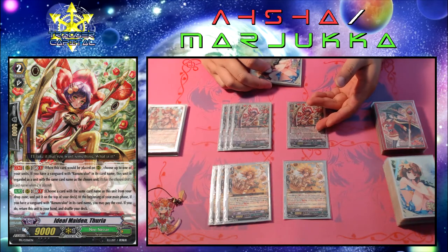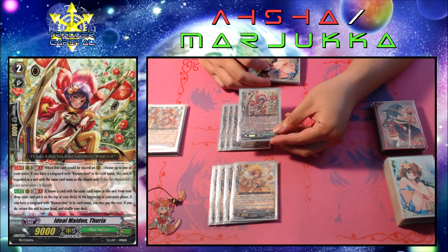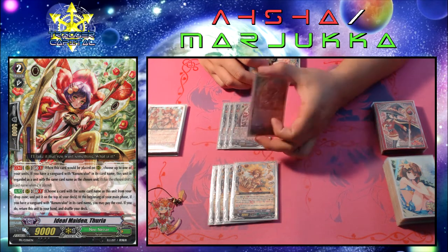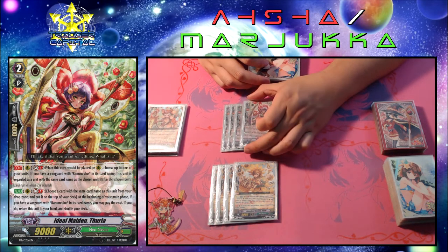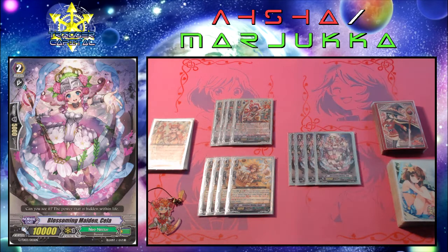Thuria's second ability is at the beginning of your main phase: you may put a copy of a card that has the same name as Thuria from your drop zone into the deck, and if you do, bounce Thuria back to your hand. This makes it so that you can reuse Thuria to trigger bloom abilities, and it also helps put cards back into the deck so you can superior call them later. Both of these abilities are GB1.